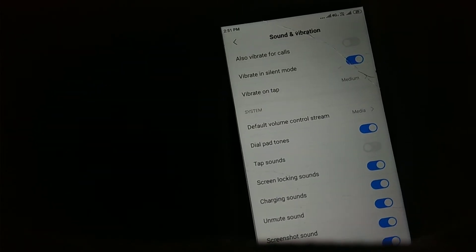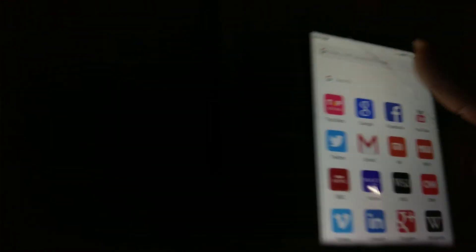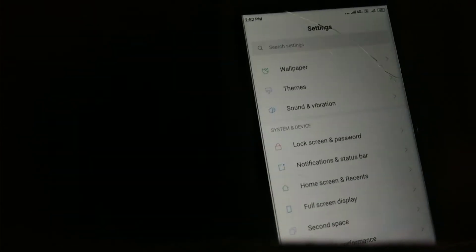Next bug is PIP (picture-in-picture) not working fully. It works sometimes in the browser and in Google Maps, but it is not working in YouTube. It is partially working — sometimes it works, sometimes it stops.